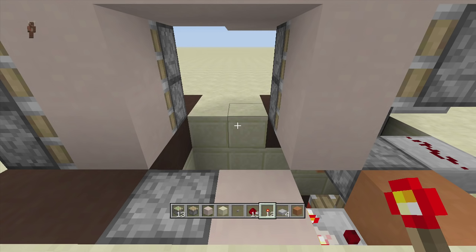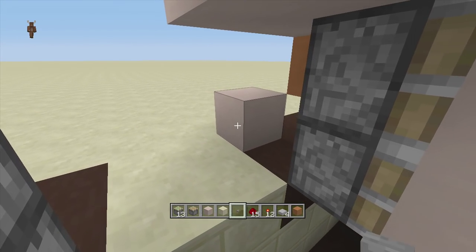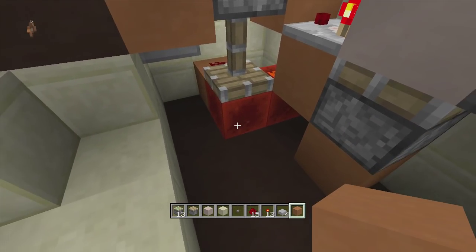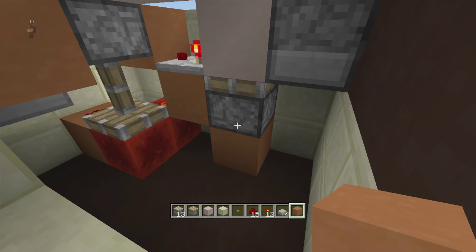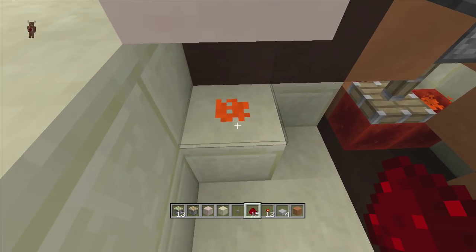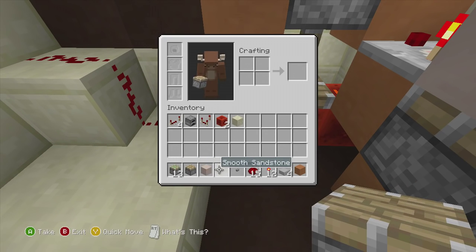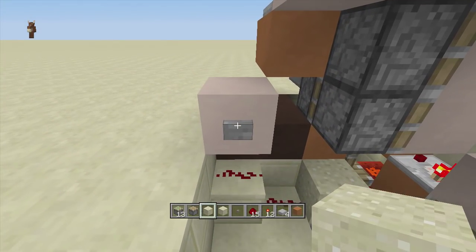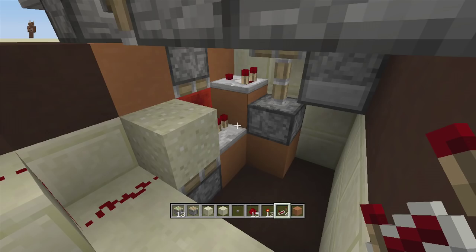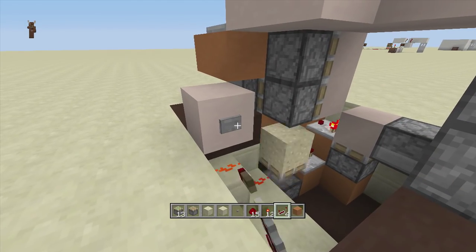Now add the interior button. Skip one block from the sticky piston, place a block, and put a button on it. Dig out a small area to bring the power from that button over to the redstone circuit. We need a monostable circuit to give a quick pulse — too long a pulse will just activate and immediately deactivate the door. Run two pieces of redstone dust from the button, then place a piston facing upwards with a sand block on top to create the monostable. Coming out of it, put a block next to the redstone block with a repeater out of the sand block. Now the interior button fully opens and closes the door.